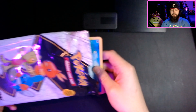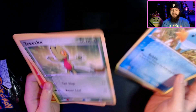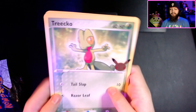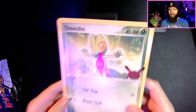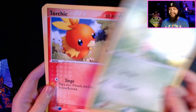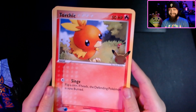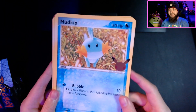All right, first things first. Let's put them in order. Here's what we got — see how it's kind of bent right there? Oh well. We have Treecko, we have Torchic, and then we have my first Gen 3 starter, which is Mudkip.